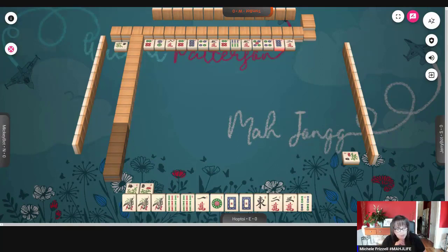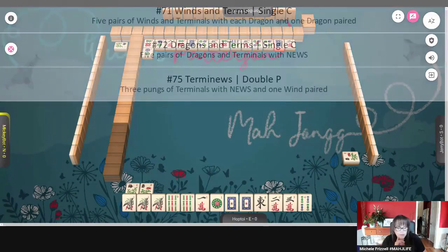We have a pair of white dragons. If we can get more winds — two dots — let's see here. Maybe we could do dragons in terms, number 72.